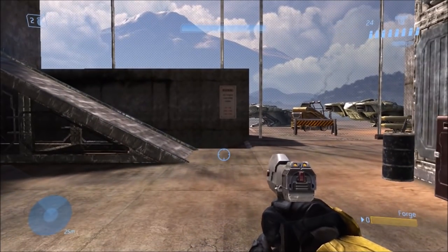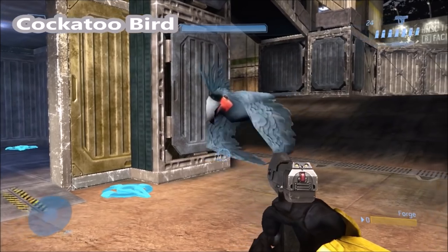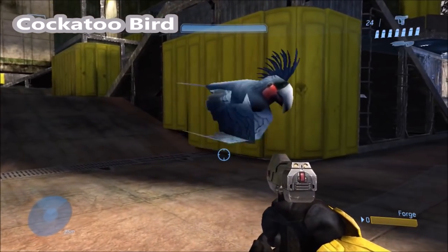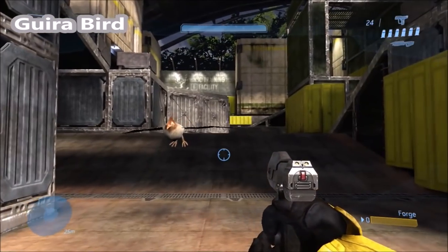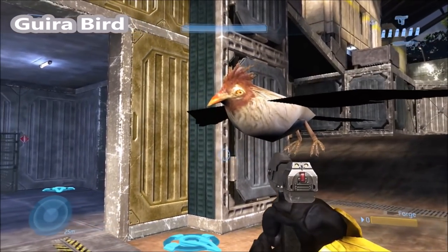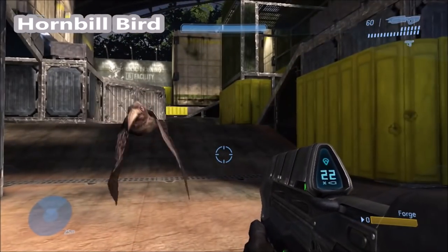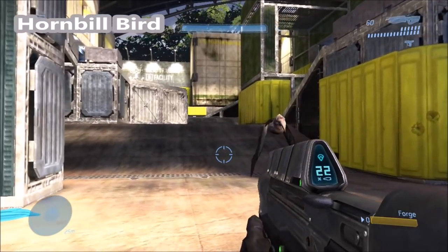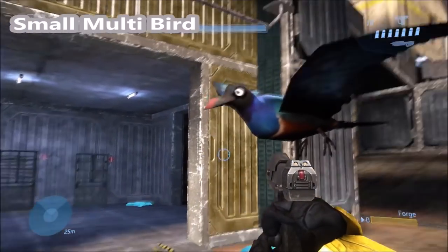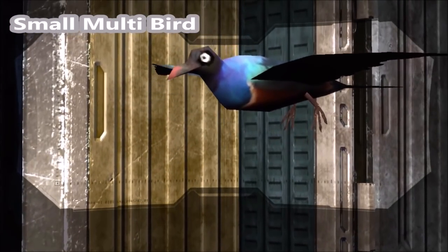In Halo 3 there are also a lot of unused birds hidden in the game files that are cut and never used, such as the cockatoo bird, the guira bird, the hornbill bird, and the small multi-bird. They all look pretty cool and are fully animated too. None of them are used in any mission in Halo 3 — they're just in the files but completely unused. There are some birds that are used in Halo 3 on some missions and multiplayer maps, but these specific ones are not used anywhere.